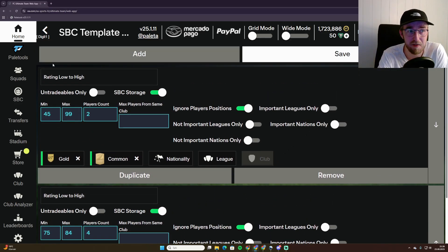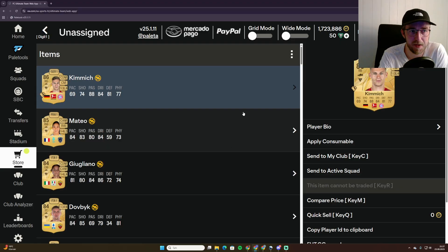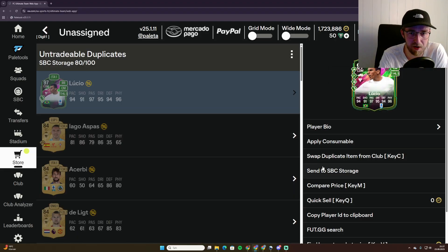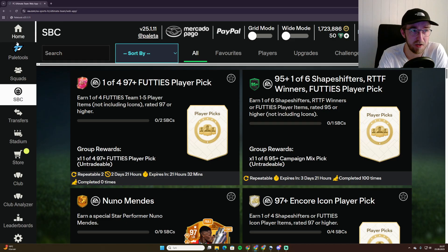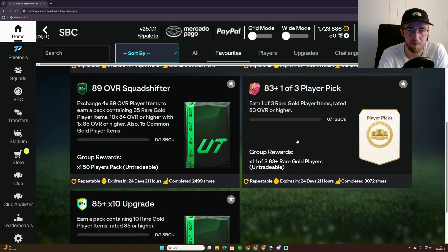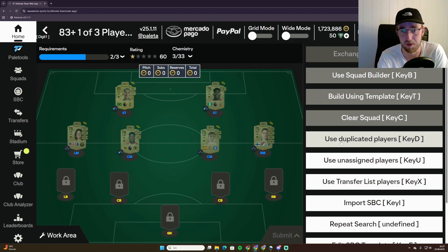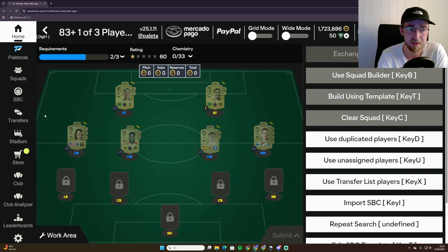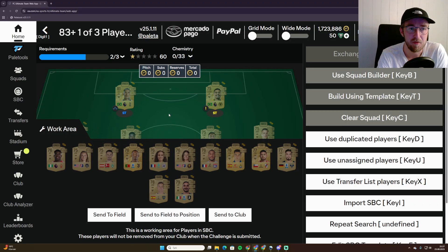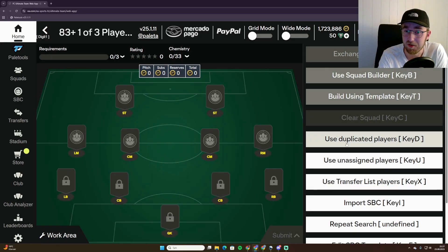I recommend two commons on the first template and four rares on the second one. When you open a pack — let's do that now, we can take one 50-player pack — you'll probably have a lot of duplicates. You can go into your SPCs while the duplicates are there, for example the player pick, and use the duplicate players. Press the D key or click on screen and it sends in all the players from the duplicates. That's a really simple way to use up duplicates. We're so late in the game cycle now so we're just quick-selling all the duplicates — it doesn't matter.